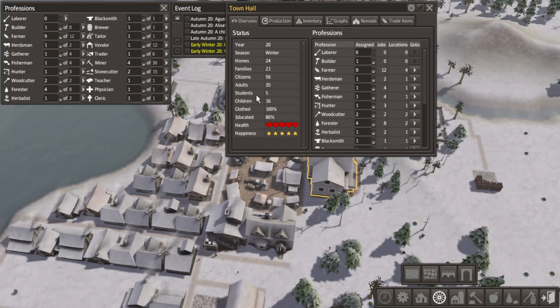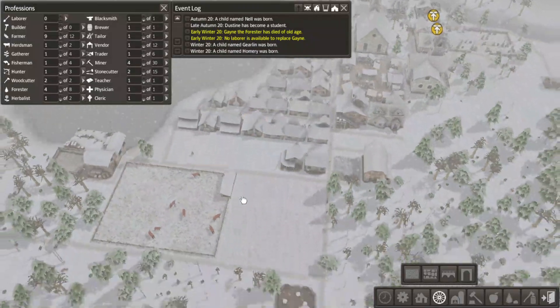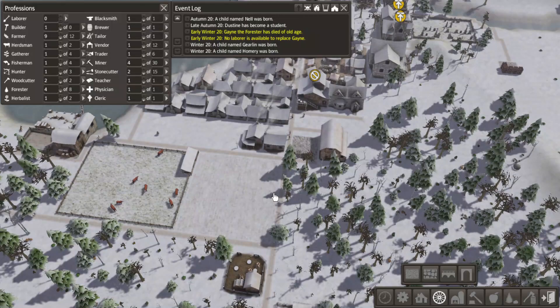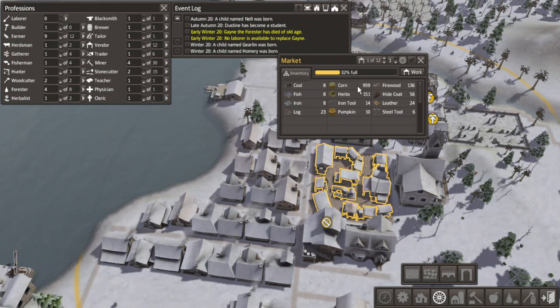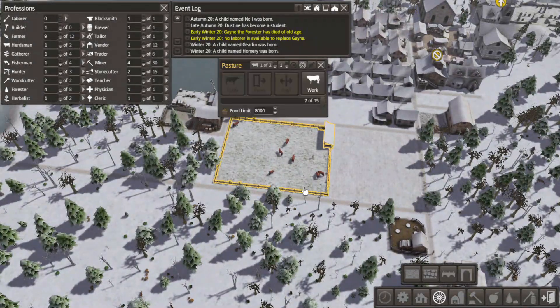Now everybody's got clothes on. Got five students, 16 children - wow. With this population boom, we need more food. They're burning through the food much more quickly now. But part of the reason that number is not rising is because it's winter. We've got all this space to turn into cropland, so it ain't a big deal. Once the numbers here reach a certain point, we're going to start producing food there too.